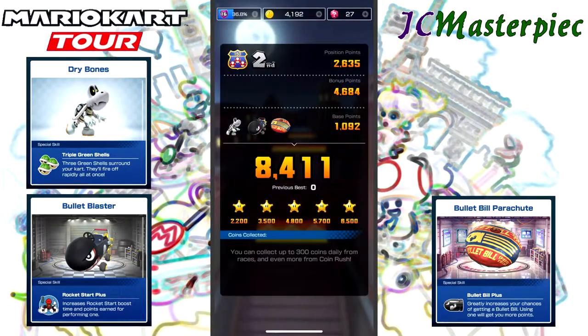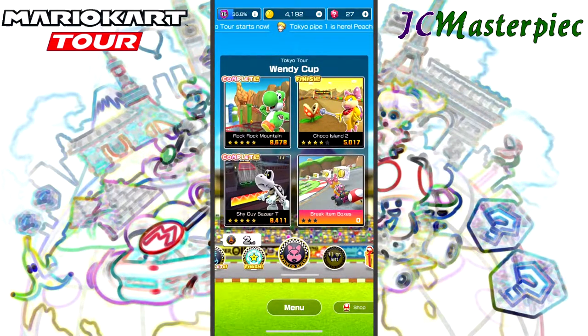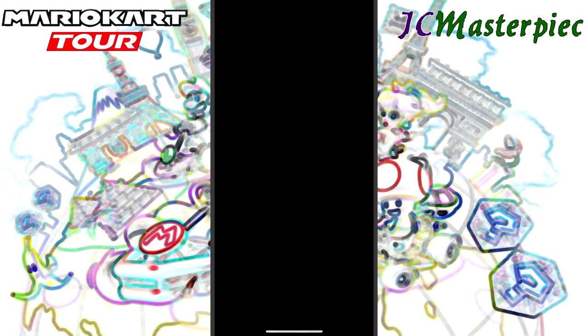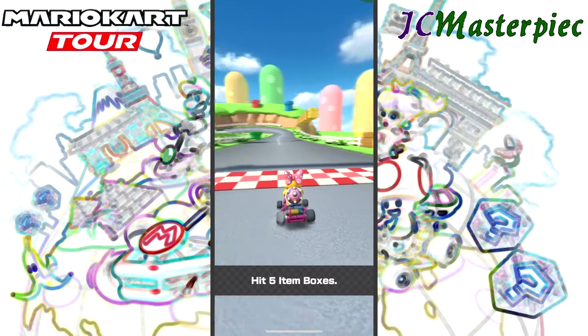The last race is a challenge: break item boxes. Here we go — we've got Wendy, the Pipe Frame, and the Super Glider. We need to hit at least five item boxes, so let's see if we can get them all.